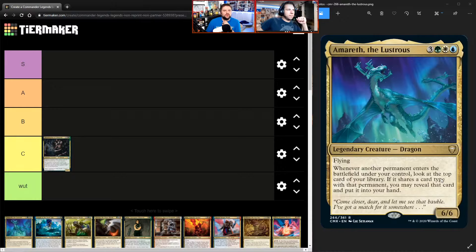Amareth the Lustrous is up next: one blue, one white, one green, three other — six-six Dragon, flying. Whenever another permanent enters the battlefield under your control, look at the top card of your library. If it shares a card type with that permanent, you may reveal it and put it in your hand. It's expensive and probably won't see any cEDH play. Something like Sensei's Divining Top would really help this card, but I'm not a super big fan. I'd rank it B or C.